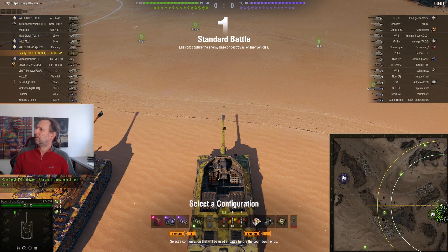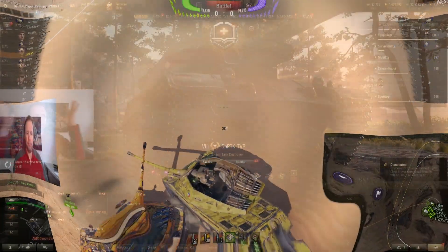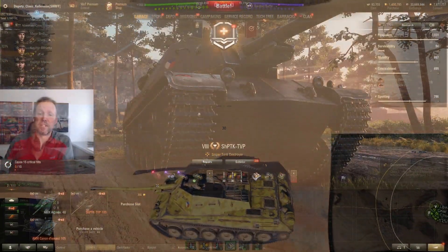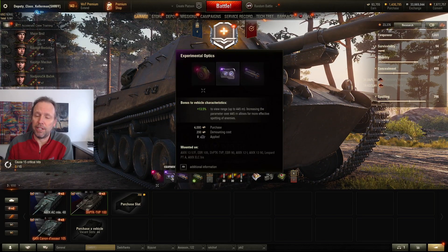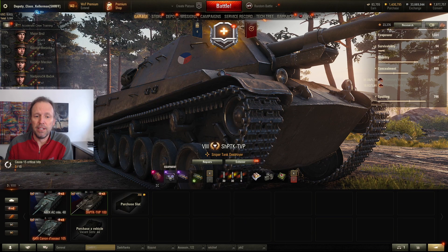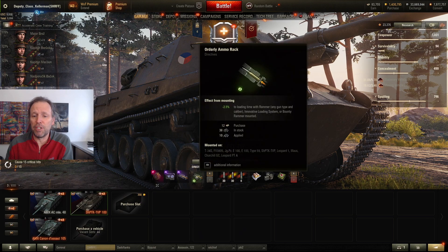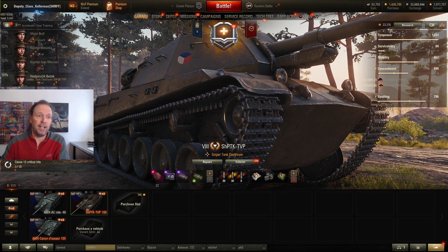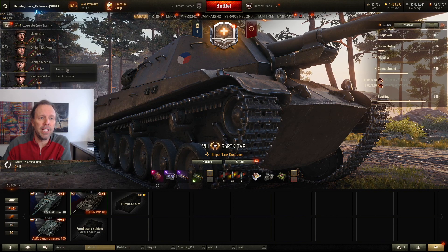Here we are in the garage. Keep in mind this is what you're going to be viewing. I've got amazing equipment on here — a bounty upgraded turbo which gives me plus 5 km/h top speed, bond vents, bond rammer with a rammer directive, running food, and I have a fully trained crew.